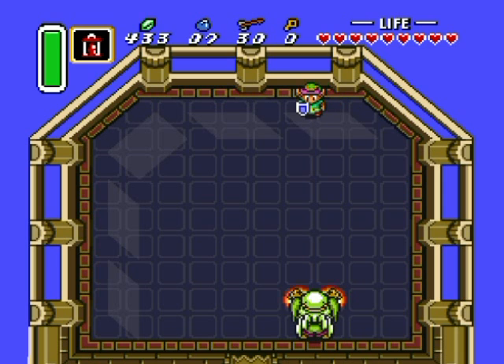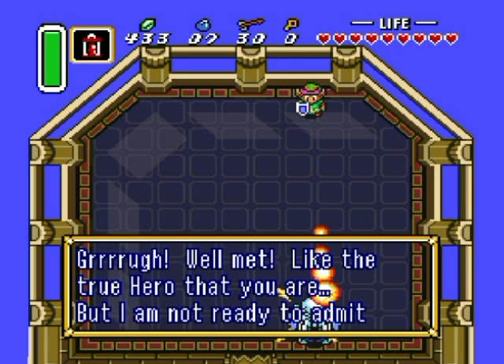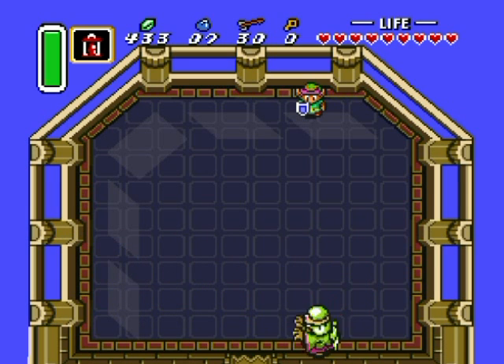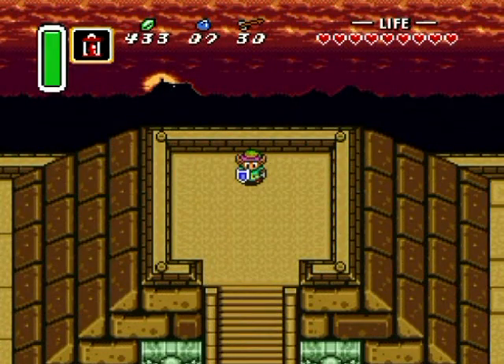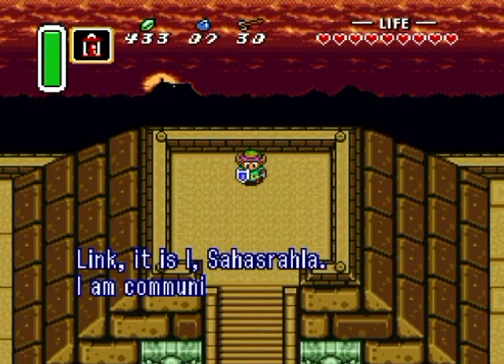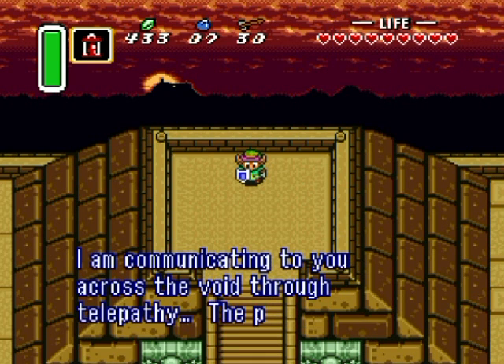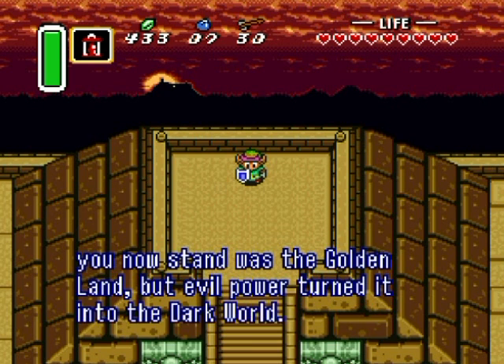Not a difficult boss until the blasts start turning different colors. 'Well met, Link — the true hero that you are. But I'm not ready to admit defeat yet. I will draw you into the Dark World!' He didn't even do his blue magic blast that splits into multiple pieces. And now we're back in the Dark World.